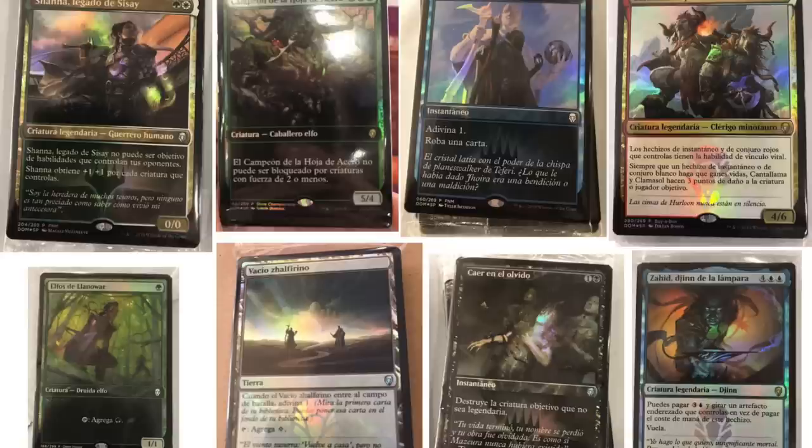The next one is another legendary creature that's a 4/6. The green one, for one green, is Llanowar Elves — clearly Elves the Llanowar. The land, I think it's a new land, and it looks like it has Scry 1.